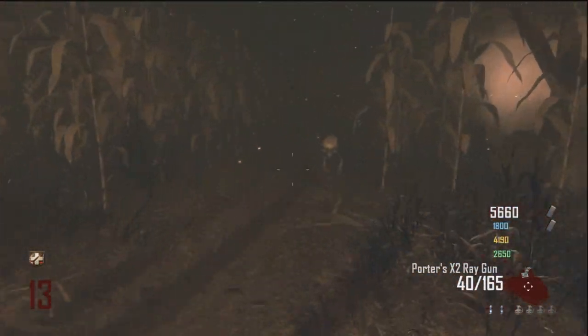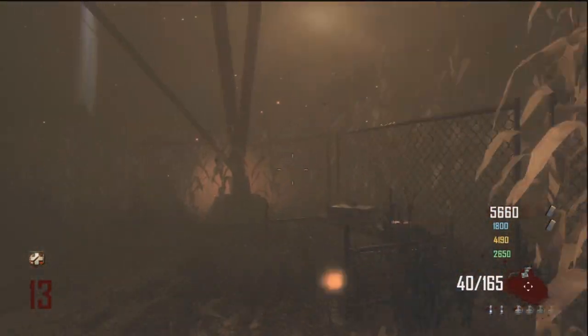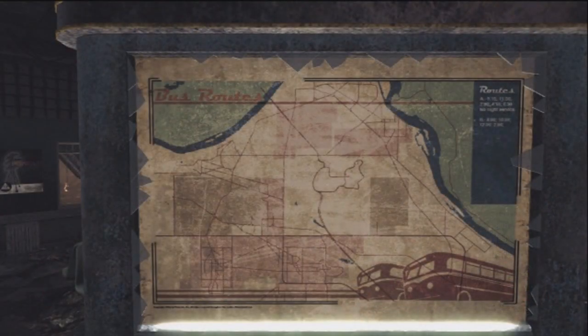This is just a little funny glitch with the dens in here. This is the actual bus map that appears in the bus depot. You can take a look at this yourself, but this is just a close-up of it.